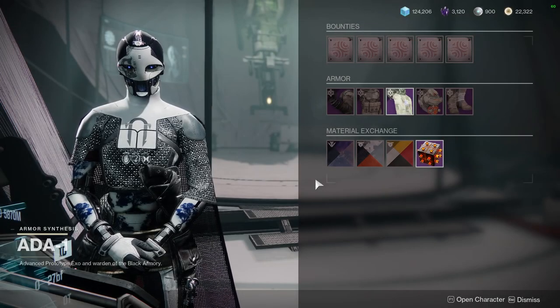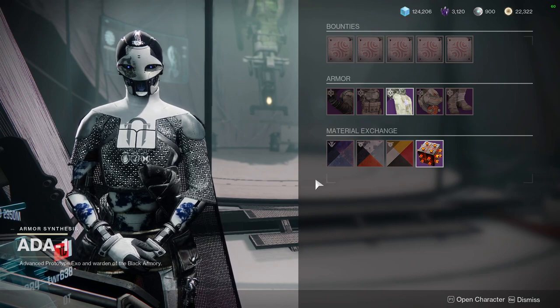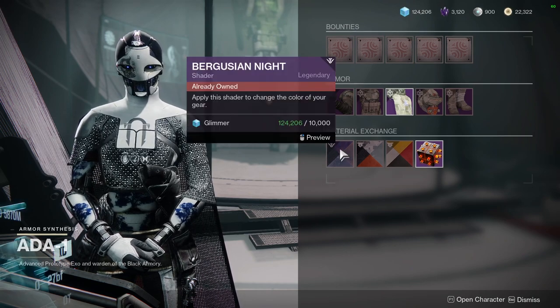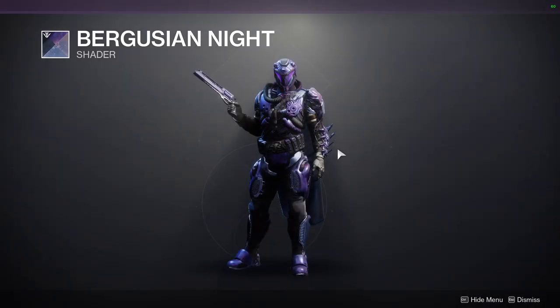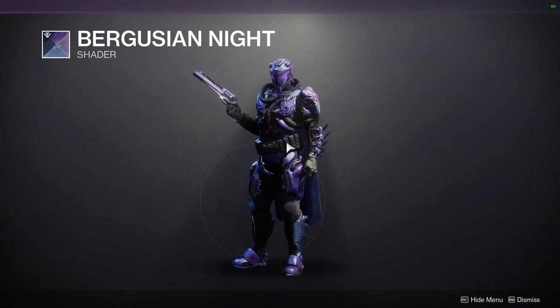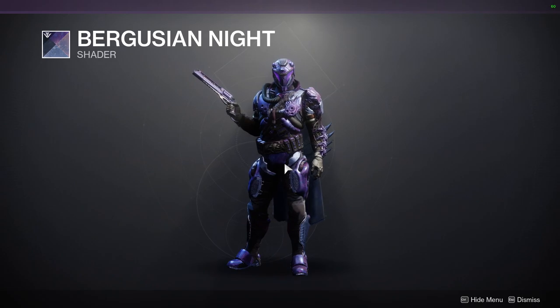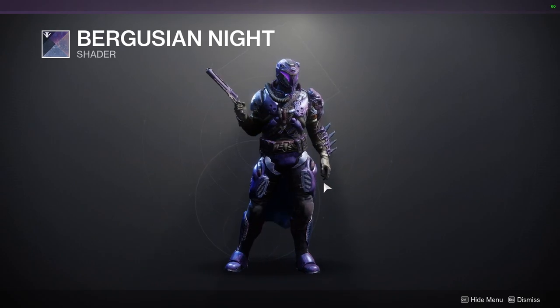For today we're gonna be looking at what Ada-1 is offering, and she is offering some dope shaders — specifically one that is really really good. I highly suggest scooping this shader up. If you guys like, like comment subscribe. We're gonna be looking at shaders and the armor itself, so let me know what you guys think. Other than that, get this shader right now — Bergusian Knight is such a dub of a shader. It's a beautiful purple.